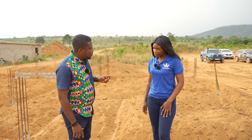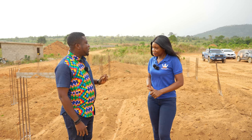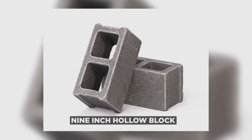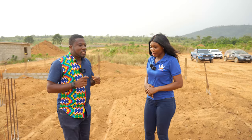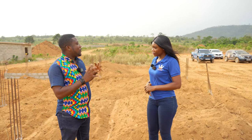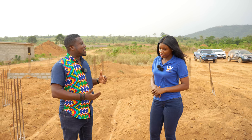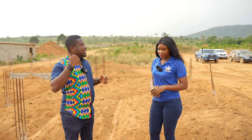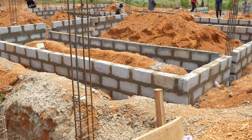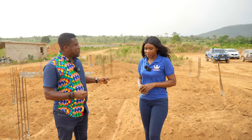Somebody asked why we're using six-inch blocks instead of nine-inch hollow blocks. So I'm going to explain the reason why. When you get to Africa, we are using heavyweight materials as opposed to the lightweight materials used in the West. So we use a six-inch solid block wall to ensure that our base is as strong as possible.